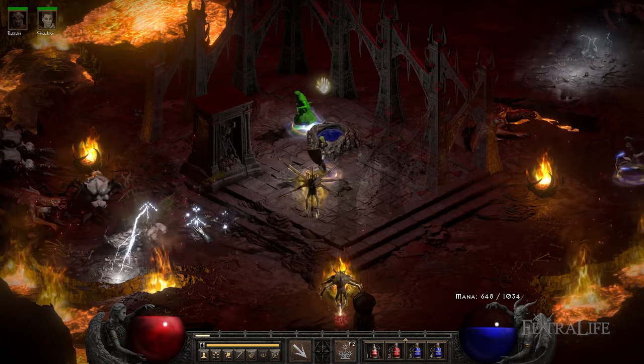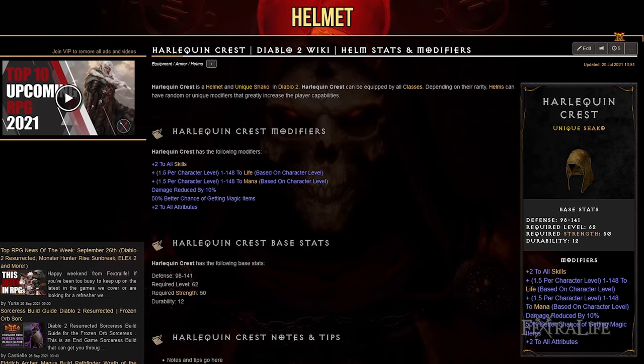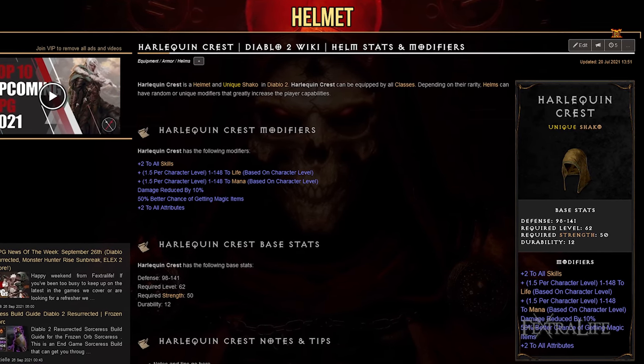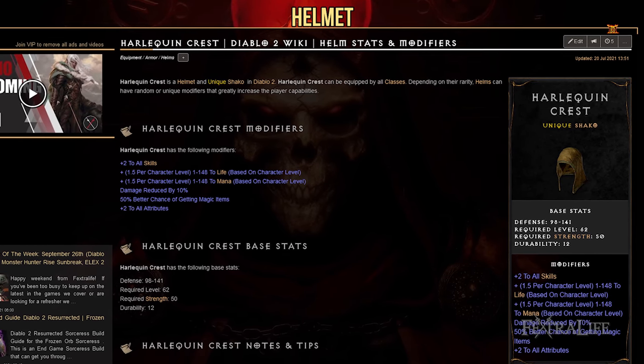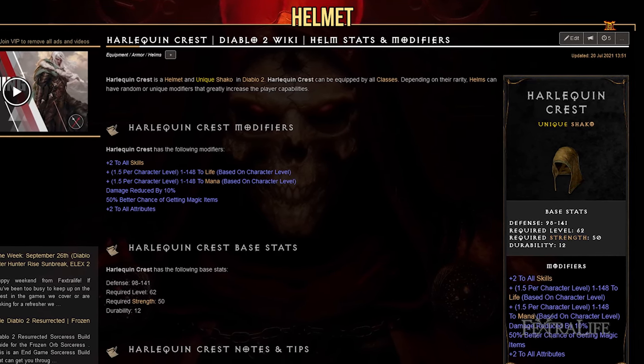Once you're reaching max level, you'll want to start searching for the following equipment to complete your character. First up is helmets, and the first thing you want to look for is the Harlequin Crest unique. The plus 2 to all skills is great for damage output, and the extra life, mana, and damage reduction it provides helps with survivability. If you can afford a Cham rune, you can socket it here to avoid being frozen.